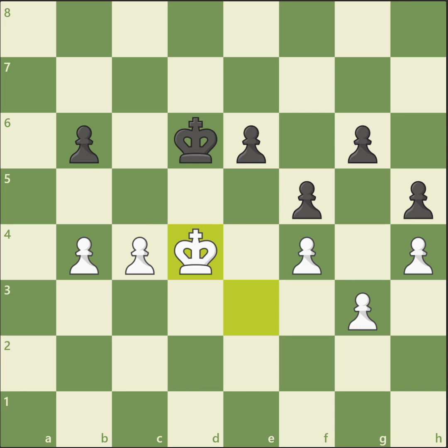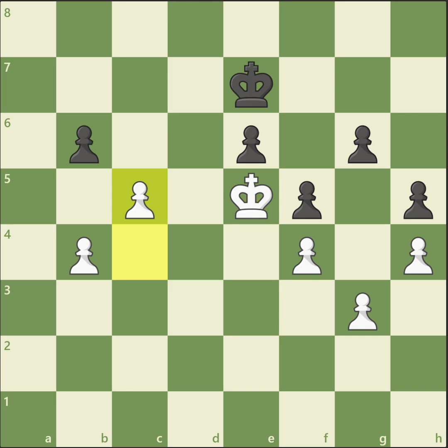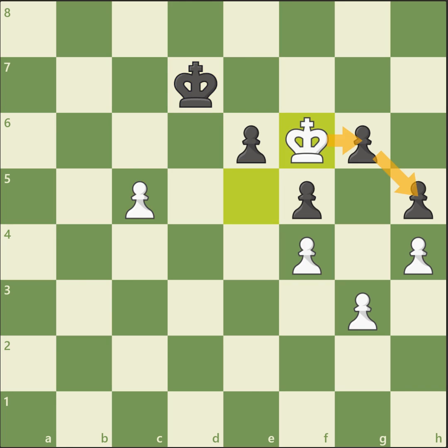The winning plan is to activate the king and then play c5 at some point. While the black king needs to move away, white can play c6 and then King e6 or even King f6, get to g6, h5, and then promote the pawn.